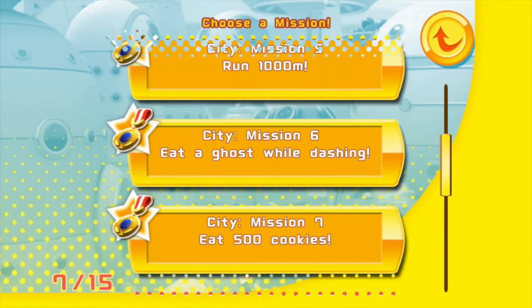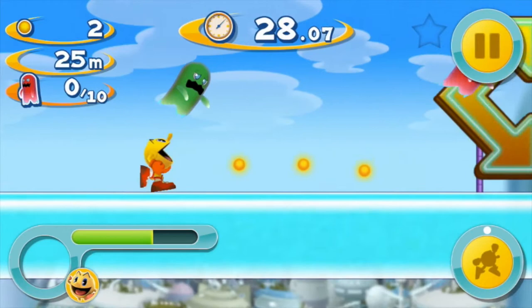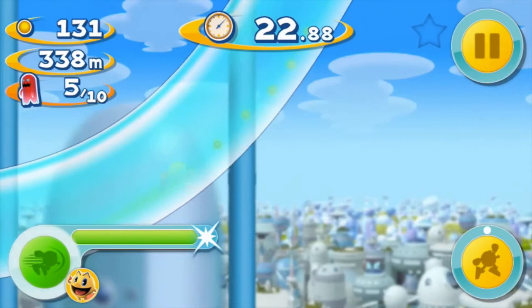The missions are based on eating ghosts, collecting cookies, and things like that. This one's 'eat ten red ghosts.' The reason it is kind of an infinite runner is because there is a time limit, and you can run for as long as you've got time. There are also ways to increase that time — if you collect ghosts or pick up power-ups, you can add time. As you collect the cookies or dots, Pac-Man speeds up. So the more you collect, the faster you go.